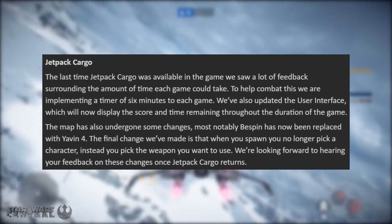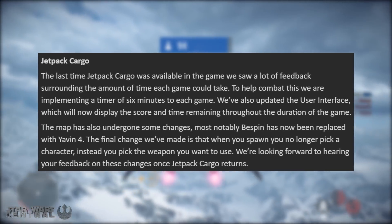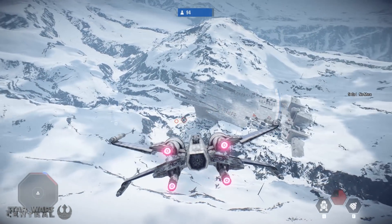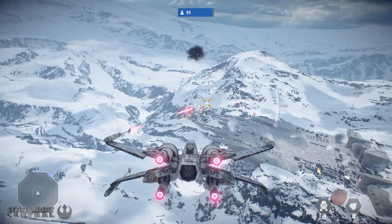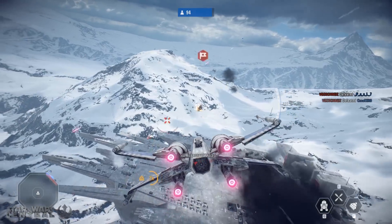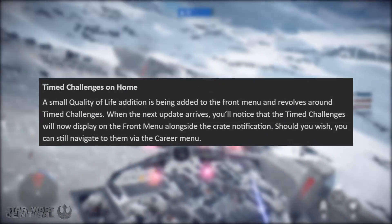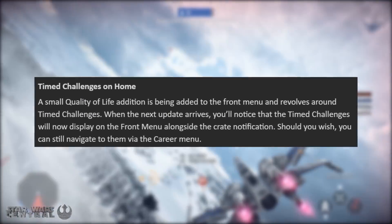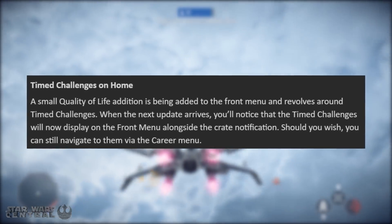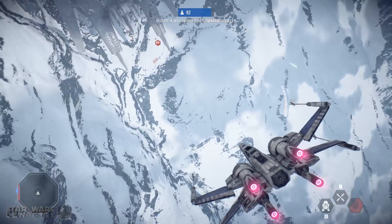Jetpack Cargo is also coming back to Battlefront 2 with some map changes — they've removed the Bespin map and replaced it with Yavin 4. DICE have also changed how the spawn system works, getting you to choose a weapon rather than a class, which should help balance the mode and make it more enjoyable. And finally, timed challenges will now appear on the front main menu as you load the game, making it easier to track your progress, though you can still navigate through the career tab to find them.